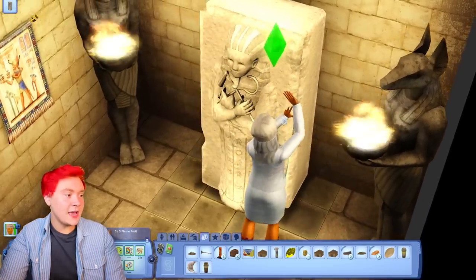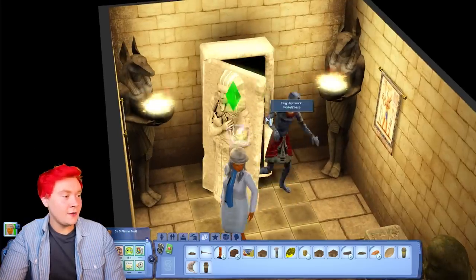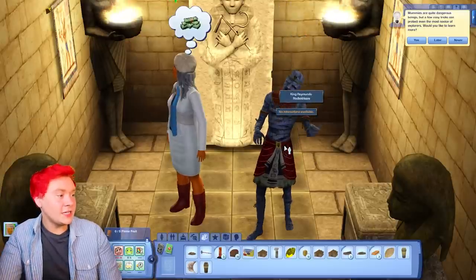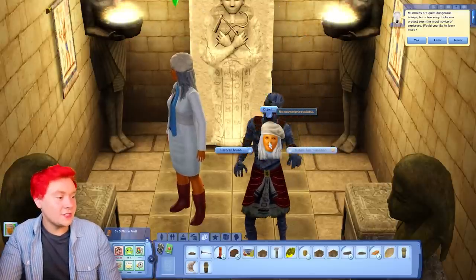There's nothing - she looks scared, why is she closing it? There is a mummy! King Raymundo! He's so cute. I want him in my household now. Can I cheat him into my household? I can't - this is so annoying. Mummies can be distracted with mummy snacks. We probably should have got one of those.